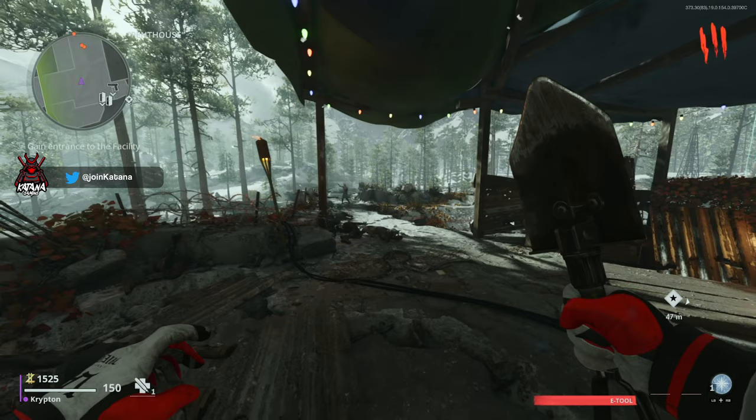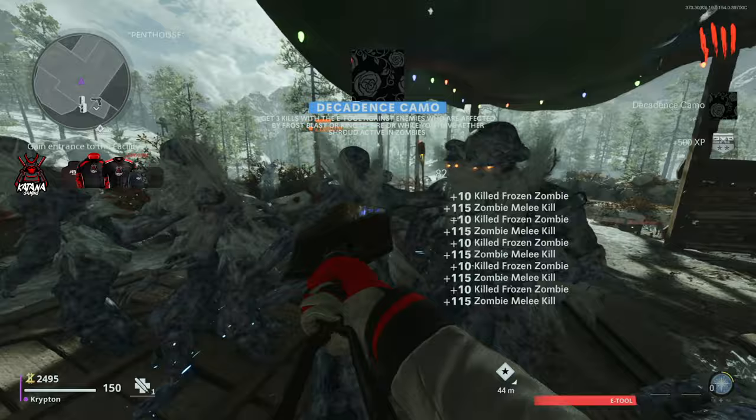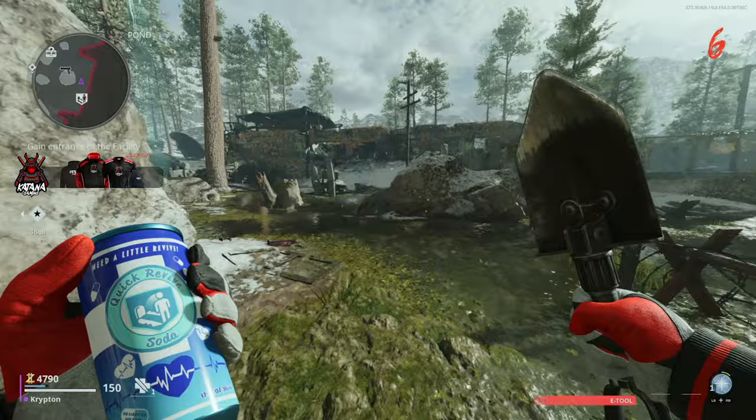Hop on to a game of the Machine, head up to the top penthouse, and start training zombies. It'll take 25 kills to get one frost blast. Once you have one frost blast, train a full horde of zombies up there, put it down, and all the zombies will get trapped within the frost blast — then start killing them. Once you have enough points by around round three or four, head down and grab quick revive.